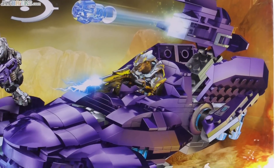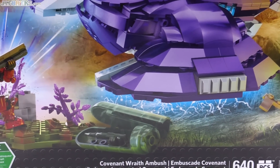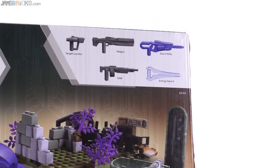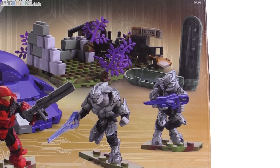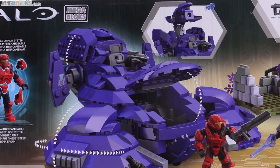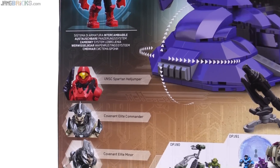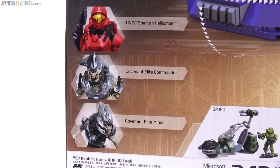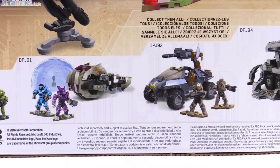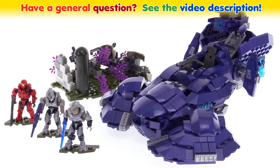I wish the shaping on the front were just a little more accurate, and I do wish there was a little more friction in those few joints that are a little loose. Otherwise, I'm very happy with this set. The terrain add-on pieces are much more significant than I expected — being able to build another mongoose in this color scheme using the included spare parts is a great unexpected bonus. The figures are good, and I appreciate the extra accessories too. I look forward to hearing your feedback about this set — share your thoughts in the comments below. Thank you so much for watching. Stay tuned for more videos coming very soon.